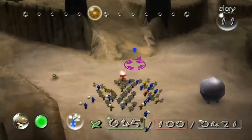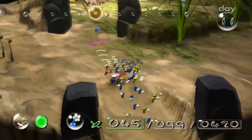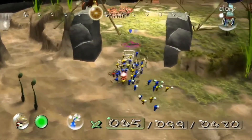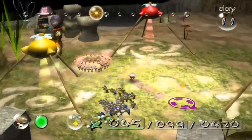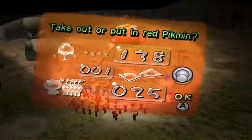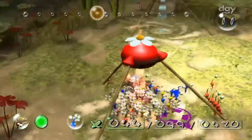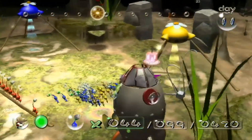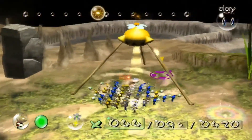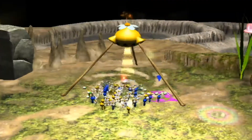Once this part gets back, that's it. But what I'm going to be doing for the remainder of this day is I'm going to be flowering as many blues as possible. Because in the next area, the Distant Spring — as you can tell by the name — there is going to be a lot of water. When I say a lot, I mean a lot of water. So I want to work on blues and I'm going to try to flower as many as possible because we're going to need them.